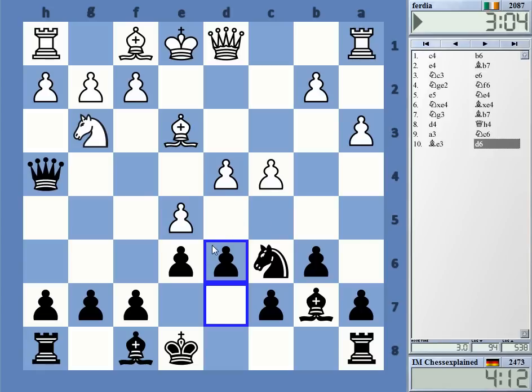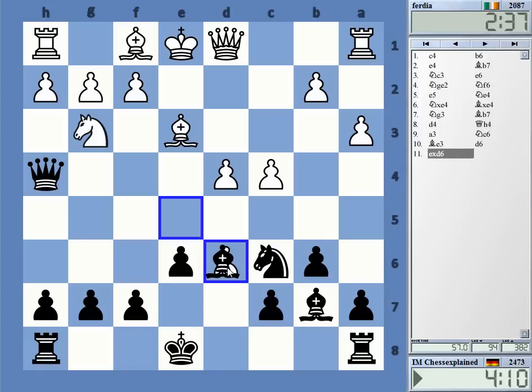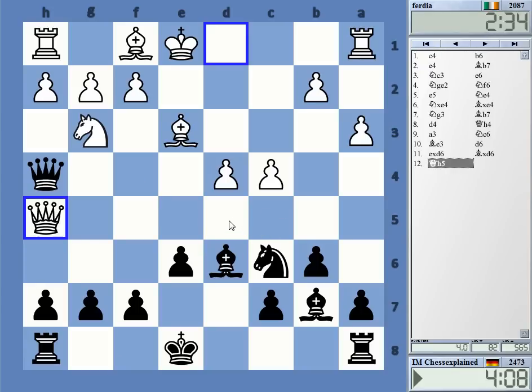Very often the white players who play 1.c4 struggle with the English Defense here with b6, because it's sometimes a little irrational and difficult to assess. In the English Opening, you're very often used to playing pattern chess - thinking in general concepts - but in the English Defense with b6, you're forced to play very concrete stuff. At first I thought bishop g3 was just winning a piece, but he has h-takes of course.